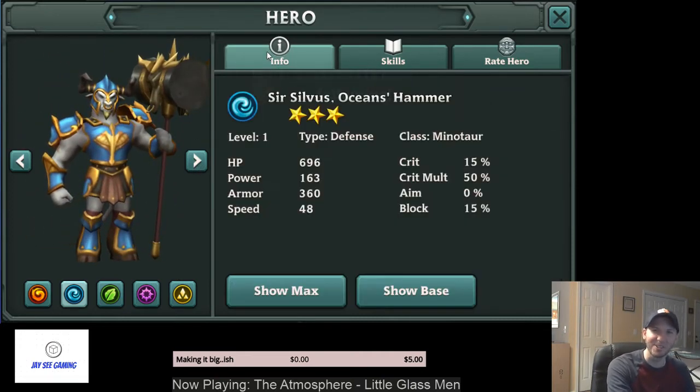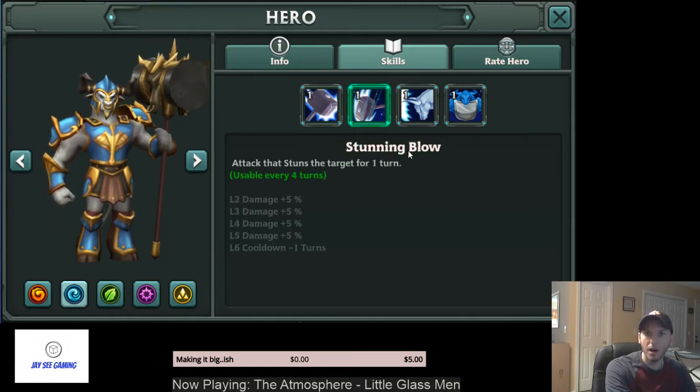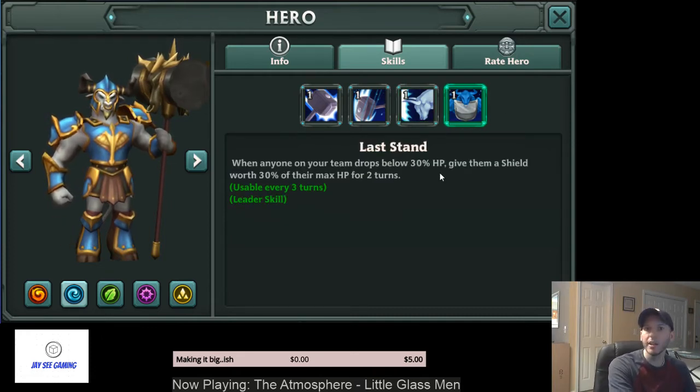Sylvis is one of the better water three-stars — definitely keep him if you pull one. He has a very good support kit. Run him on Witchstone so his support abilities get improved effects. His first skill has a speed bar reduction improved by 50% with Witchstone; his second has a stun that becomes undispellable on Witchstone; and his third is a Haste and Power buff for the entire team improved by 50% if he crits on Witchstone. He also has a leader skill that gives an auto-shield whenever anyone on your team drops below 30% HP.